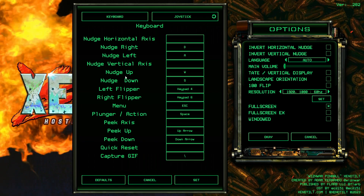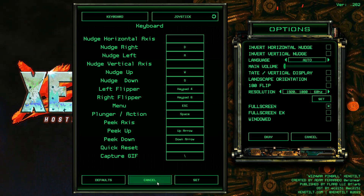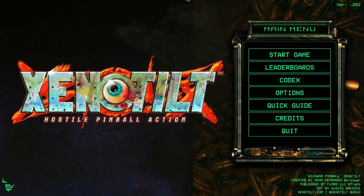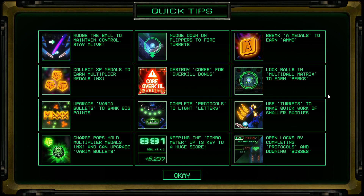For me I'm using the number pad here just because I'm most comfortable with that, but you can use your mouse or a joystick too. There's also some other actions besides just the plunger and the left and right flipper — you can nudge the ball a little bit, which is an interesting feature. Of course you don't have to. There are a few other interesting things they've added in here. There's also a quick guide — nudge down on the flippers to fire turrets, so we've got some turrets.